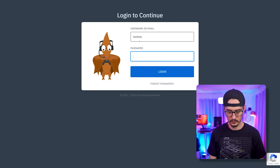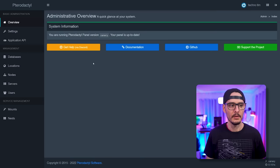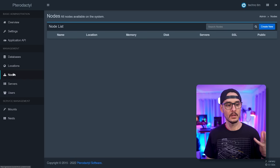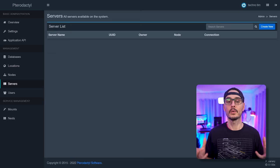We got signed in — this is our dashboard. We don't have any servers yet, but let's check out the settings first. In settings we can see things like application API, database, location, nodes, servers, users, mounts, and nests. The first thing we want to do is set up one of our nodes — not our game server, but a node: a virtual machine or physical machine that will run our game servers.